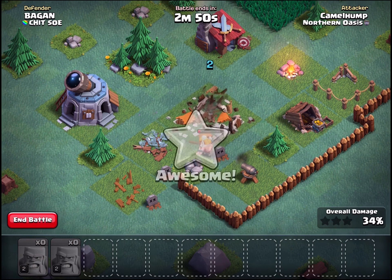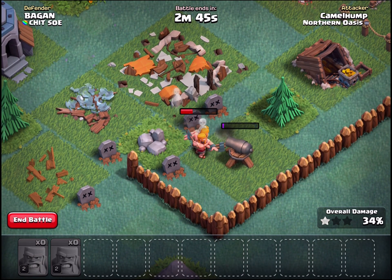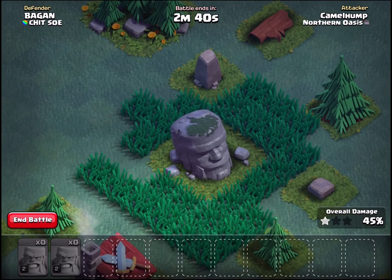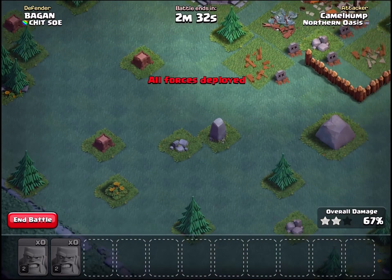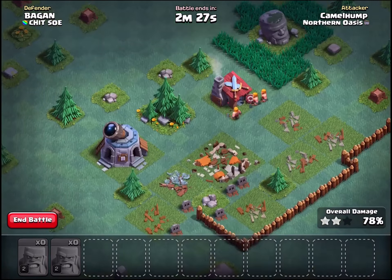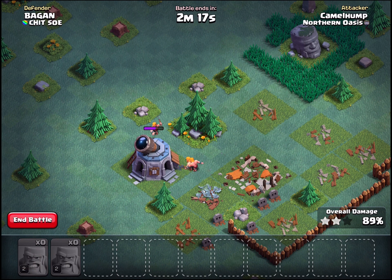We're going to wait for the army to finish — shouldn't take too long. We're so close to level 25 on the Builder Base, so let's do an attack over there. I completely forget that village even exists; there's so much to do in the main one. Searching for opponents — here we go. He has an archer tower, I think we can go in for it.